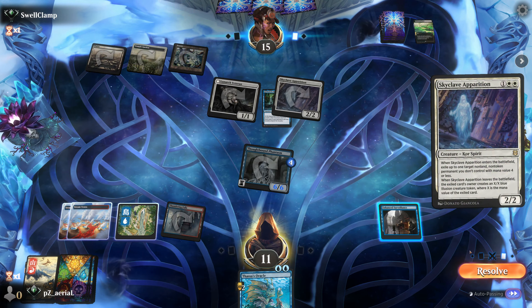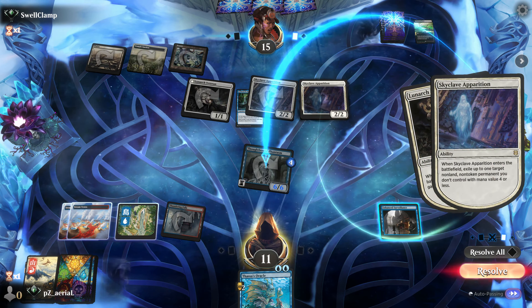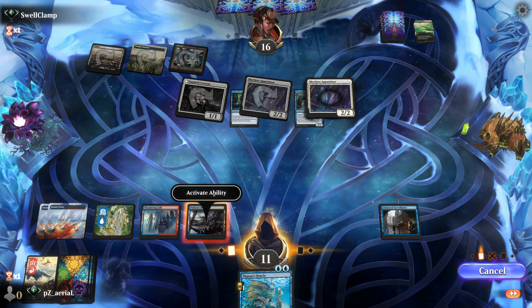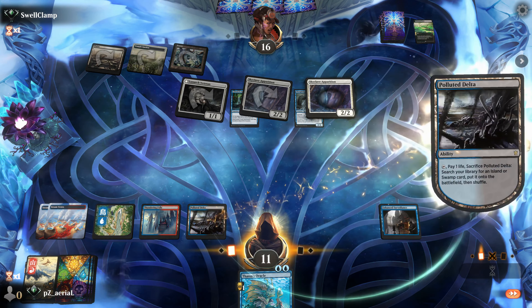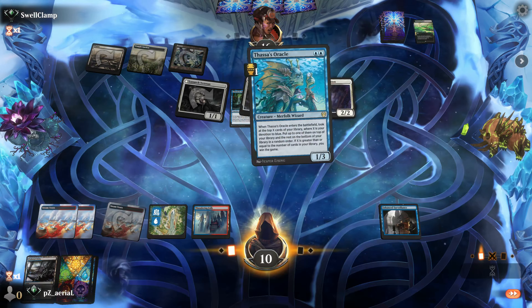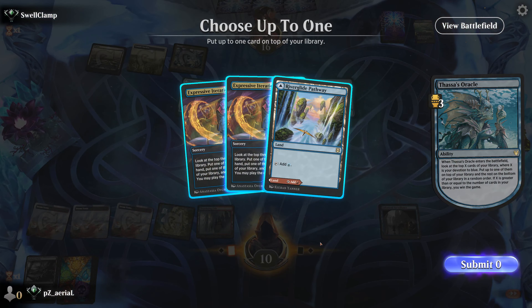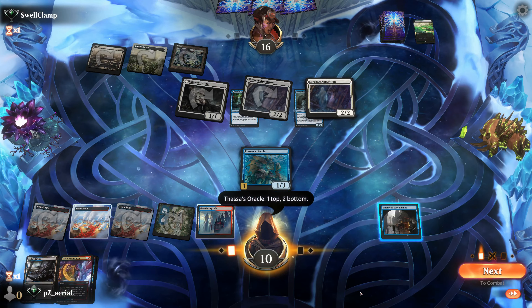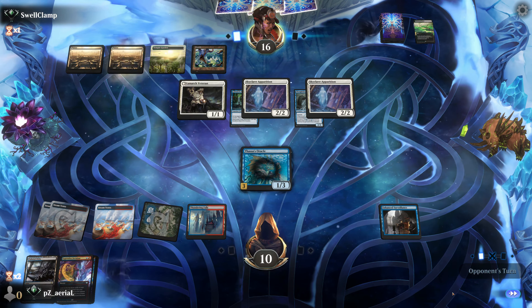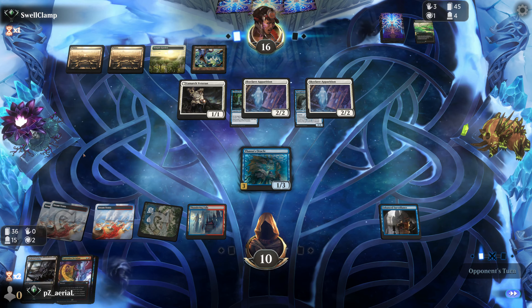Another Sky Clave Apparition probably takes out the Phantasm since I can respond to Enhanced Surveillance targeting it. That's really not great, and we just draw a land. I need to go for value Thassa's Oracle now. We take a top Steam Vents and cast the Oracle at devotion three, looking at the top three and putting a card on top of our library. We pass — we still take three a turn, but this should dig us out of this situation.